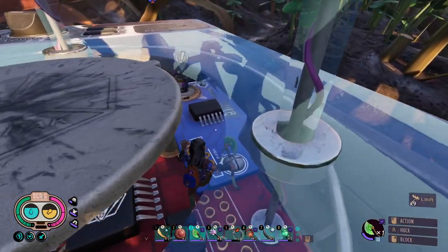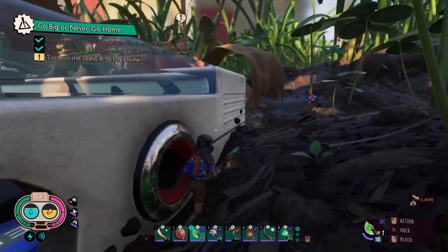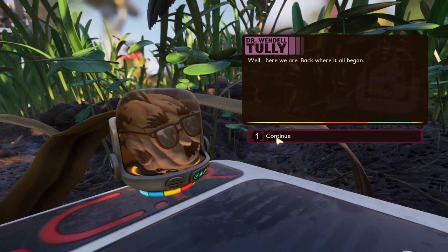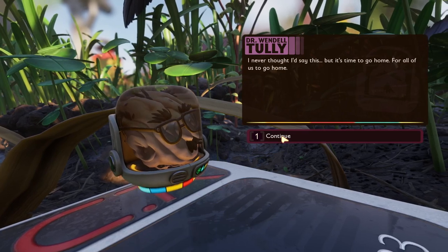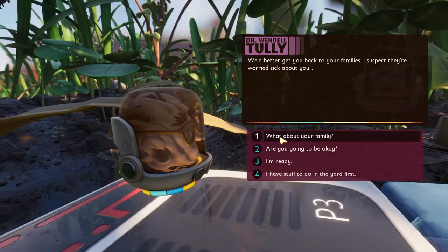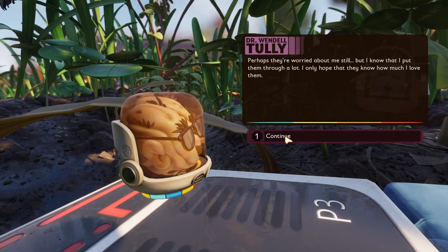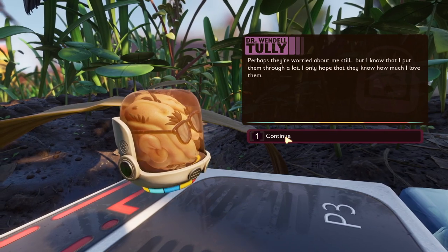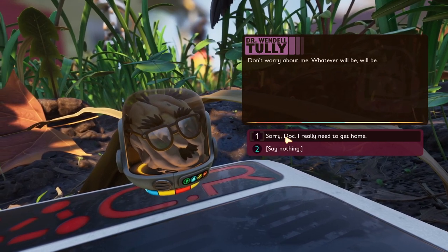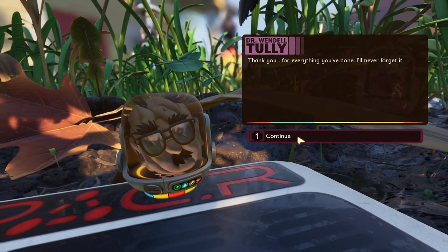We made it over here. Put our embiggening cell in. We need to talk. Wendell wants to talk. Well, here we are — back where it all began. It's getting sentimental. I never thought I'd say this, but it's time to go home, for all of us. We'd better get you back to your families — I suspect they're worried sick about you. What about your family? Perhaps they are worried about me still. I only hope that they know how much I love them. Don't worry about me. Whatever will be, will be. Thank you for everything that you've done — I'll never forget it.